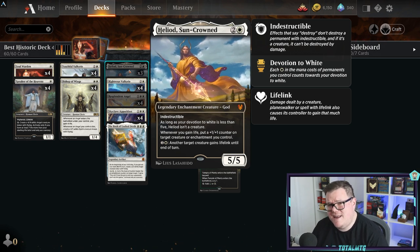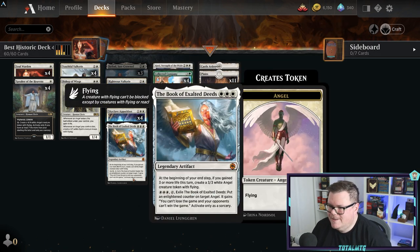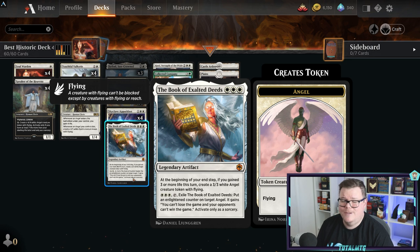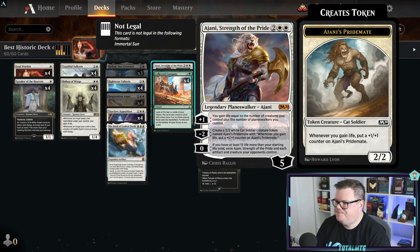Heliod works very well with life gain. This is in contrast to the other decks - it's a very high rare and mythic count, but it's super strong. The little weenie decks struggle once this deck stabilizes because the life gain is just too much and opponents don't have the flyers to keep up. The Book of Exalted Deeds is a one-of: at the beginning of your end step, if you gained three or more life, create a three/three angel. You can also tap it to put an Enlightened counter on an angel - your opponents can't win the game.